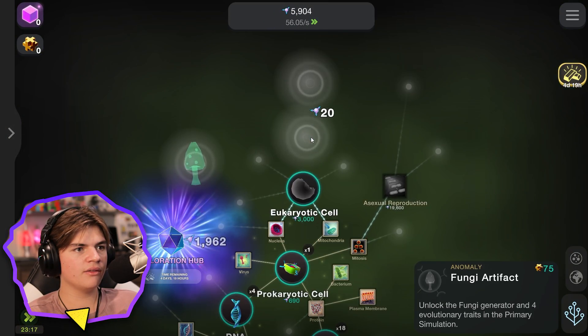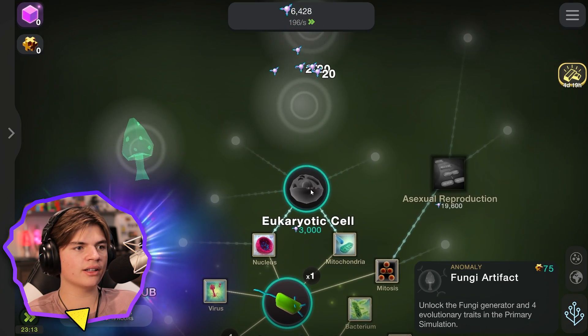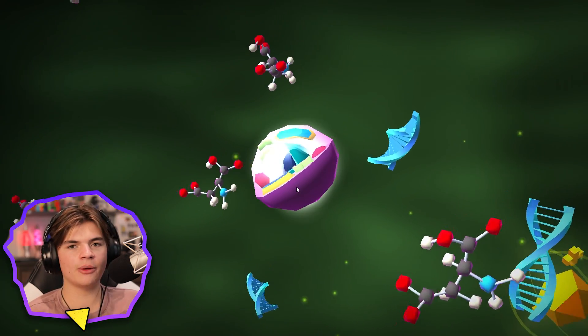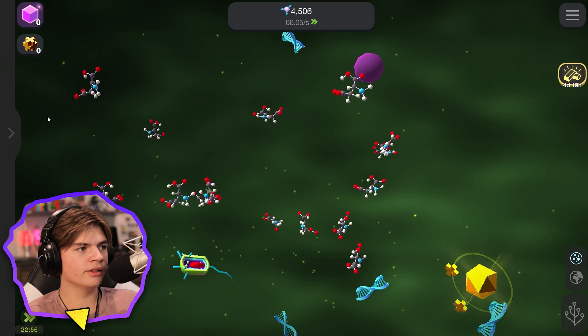Oh, eukaryotic cell — okay, this is what we want. More complex cells, now we can have more complex life. The mitochondria is the powerhouse of the cell!